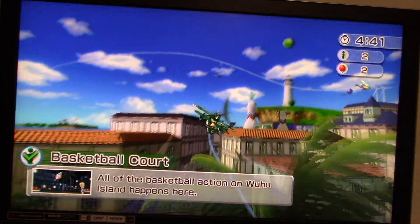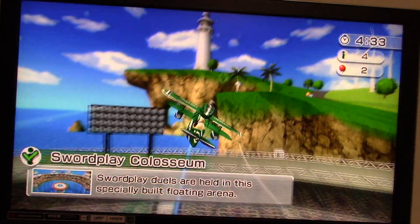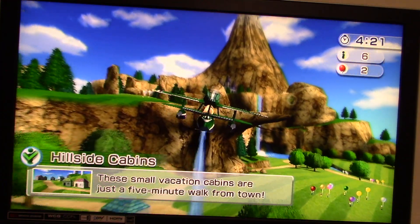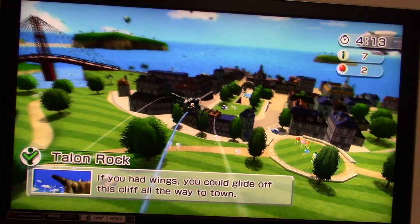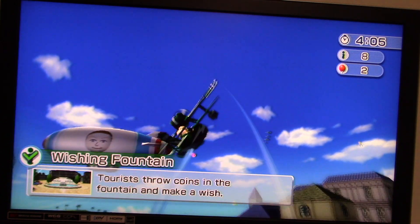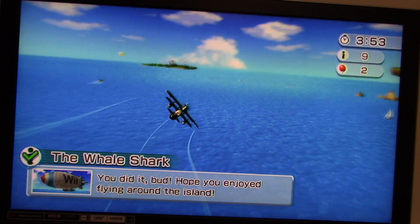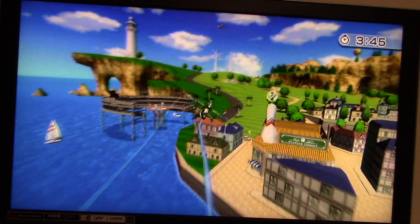We got the pieces to start off, and we also got the basketball court. There's the bowling alley. There's the swordplay coliseum. We got Sundown Point. There's the Hillside Cabins. We got Town Rock. I've got the Wishing Fountain. There's the Whale Shark. Once you find a certain number of i-points around the island, you can actually get a certain reward in this kind of game, which is a pretty cool thing they did.